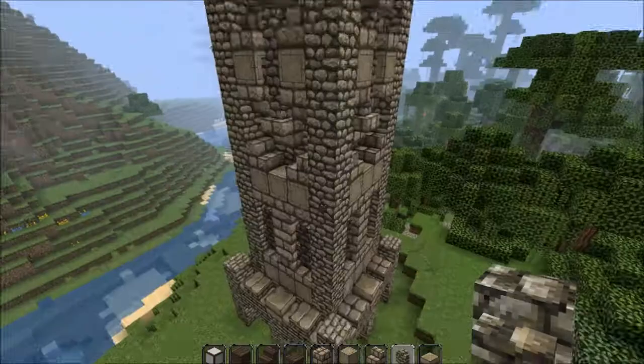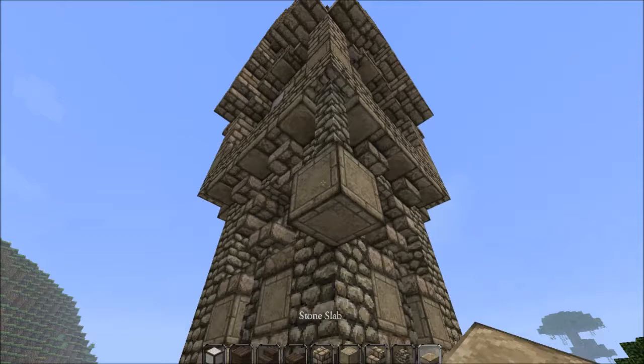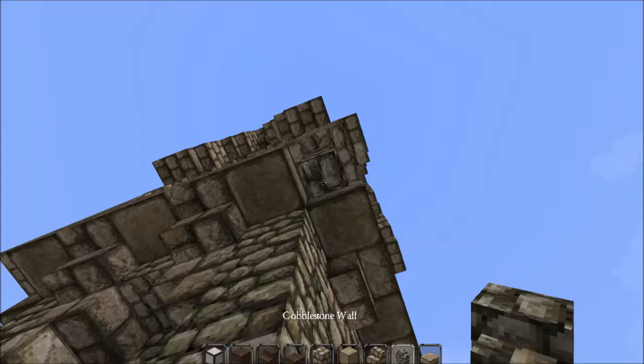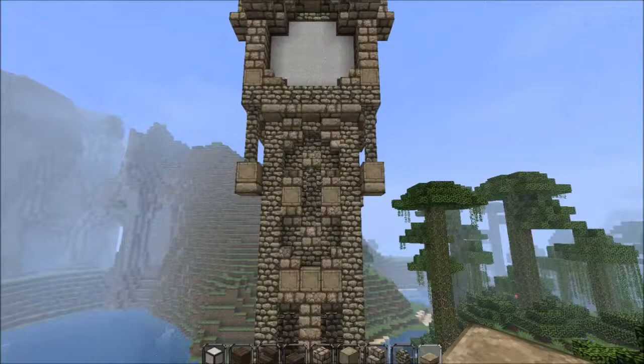I'm just going to add the detail I talked about last episode — one, two, three, then a stone block and a half-slab. It just gives it even more texture and it's really funny how well it works. That's probably not the funniest part but it's a really good part — I don't want to spoil it any more.